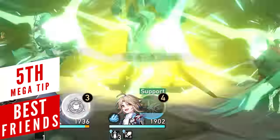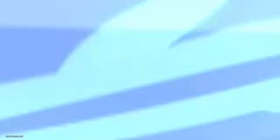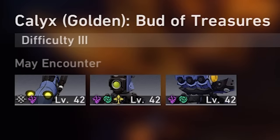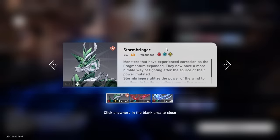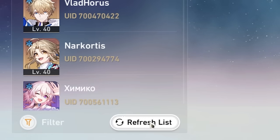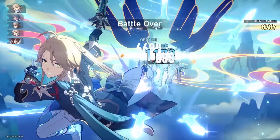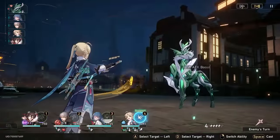You can use one support character when doing Trailblaze Power activities. This is an insanely useful feature especially after you level up your equilibrium, since enemies become much stronger. You can fish for strong supports using the filter feature — if you see a boss or elite with a weakness to certain elements, filter characters and look for the highest level ones. Click on the details and quickly compare who has the highest attack and crit stats. If you don't see anyone good, refresh the list and keep fishing. Once you're happy with the result, use the support and make sure to send a friend request afterwards — if they accept, you can keep reusing that character later on.